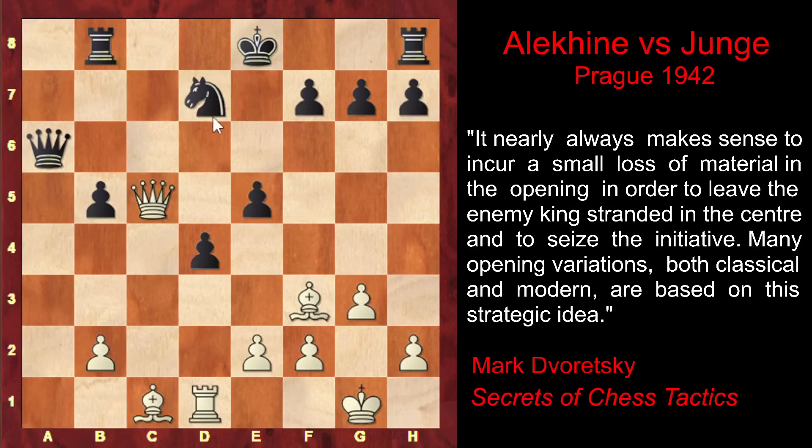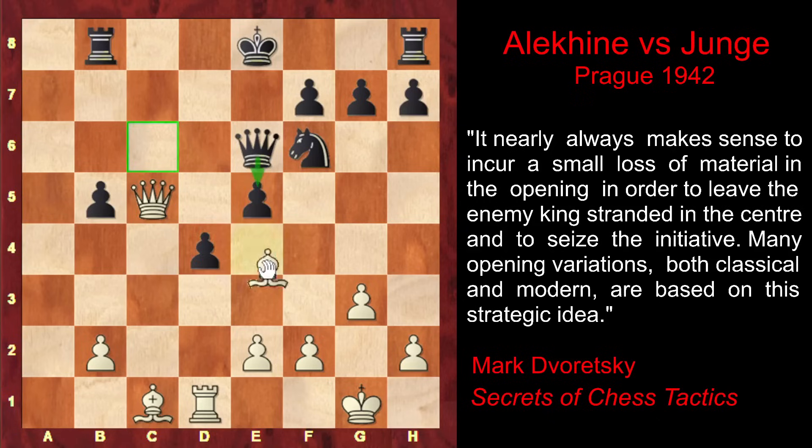Nd7, which looks natural and would have defended the pawn and attacked the queen, doesn't work because of Bc6, which pins the knight, renewing the threat of Qxe5 check. And f6 doesn't work because of Qd6 with terrible threats such as Bxd7 check followed by Qxa6, losing the queen — or White simply threatens to capture on d7 with the queen or capture the rook, as the rook isn't actually defended by the knight since it's pinned. So after Qxc5, Nd7 doesn't work. That's why Black makes the strongest move, Qe6, defending the pawn with the queen.